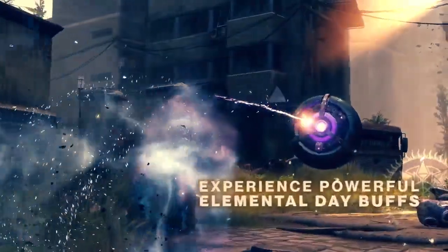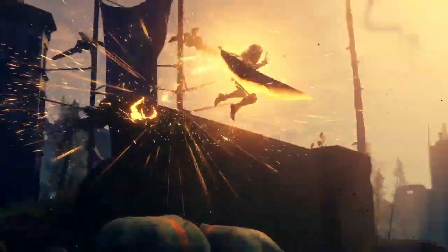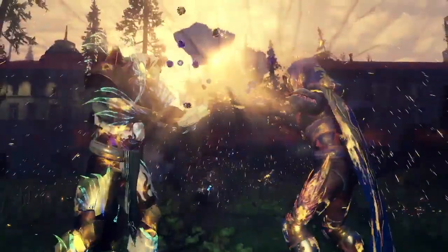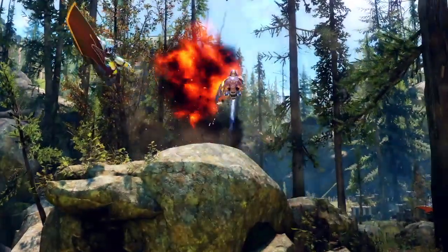The Prismatic is a star orb that's dropped from the Prismatic Taken enemies, which will give you your elemental charge straight away — so you don't need to go and get the 30 orbs in order to trigger this buff. This is very convenient, especially with the amount of bounties and activities that you have to do for your armor sets.